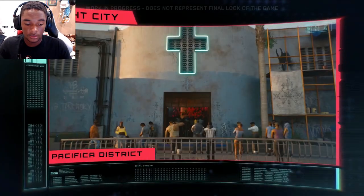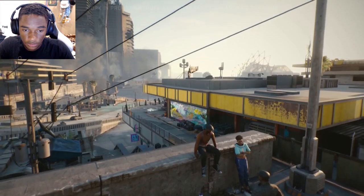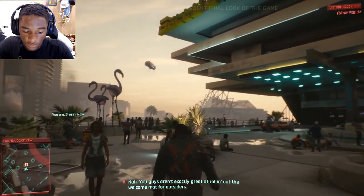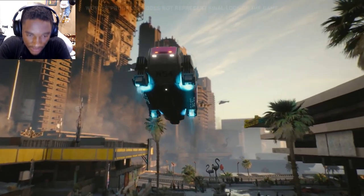In this video, you'll experience a segment of a quest from the middle of the game. We're currently in Pacifica, one of Night City's six unique districts. You guys aren't exactly great at rolling out the welcome mat for outsiders. I just saw a little text message right now, sorry.